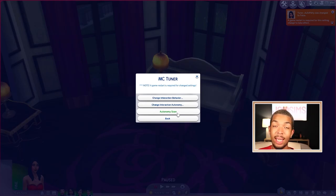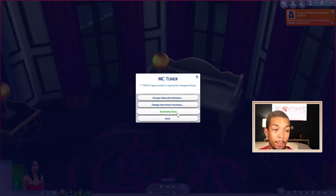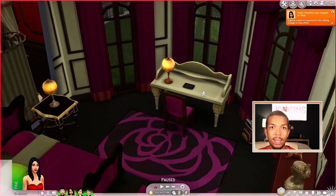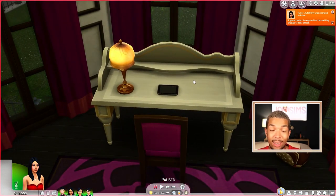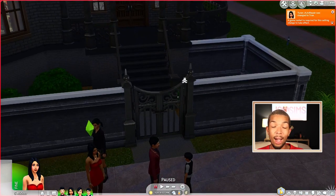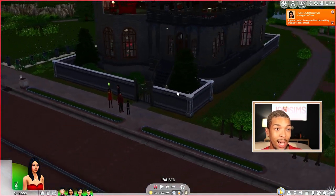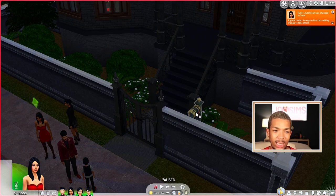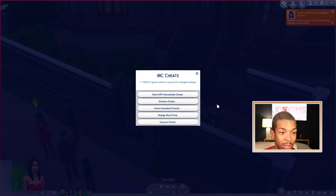The last setting in MC Tuner is the Autonomy Scan. I showed this off in my SCCO cooking mod overview video — basically this setting allows you to turn autonomy off for certain objects. If you would like to see that, I show you how to do it in the SCCO video. Now we are jumping from the computer. I just wanted to mention this video has no gameplay in it really at all — I'm just showing you how to do your settings. I've gotten comments asking about my personal MC Command Center settings, and this is what I'm showing you today.